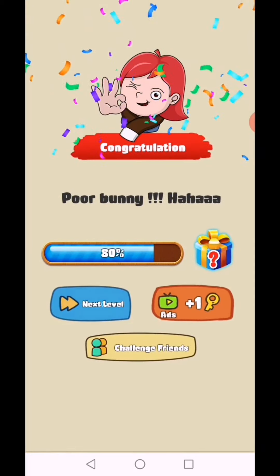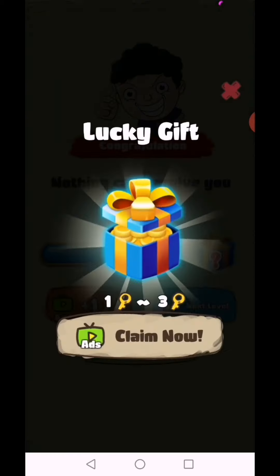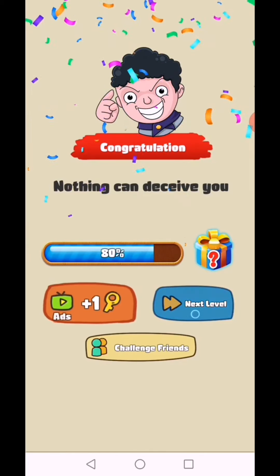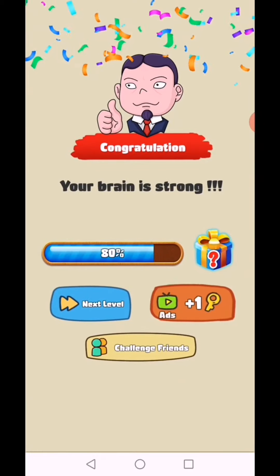Level 183: one girl lifts the wind — just move this girl. This girl has no hair, this girl is different — nothing can trick you! Level 184: how to cut the wood? Move the power value up high, tap on power — level complete! Your brain is strong.